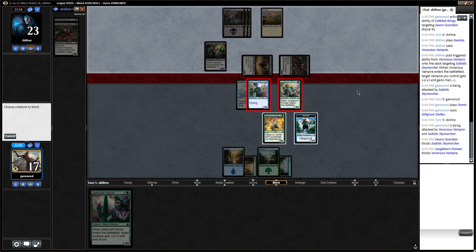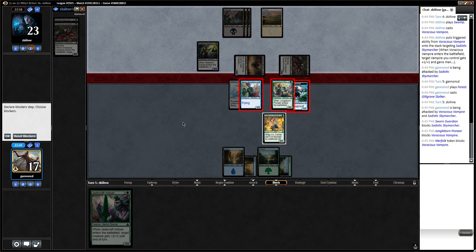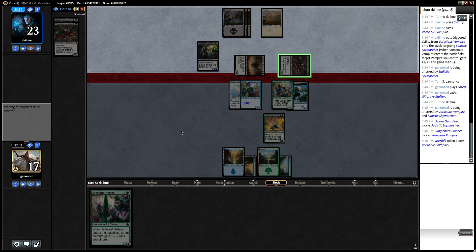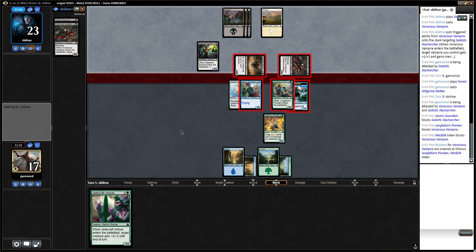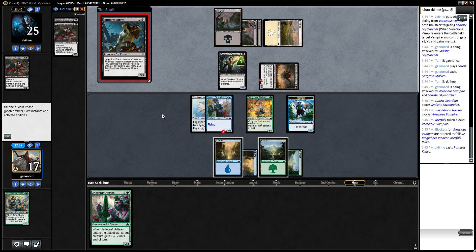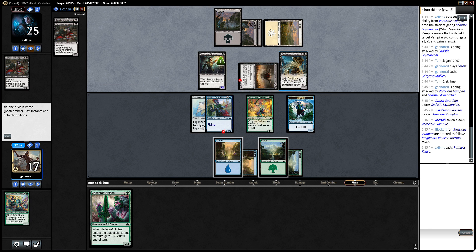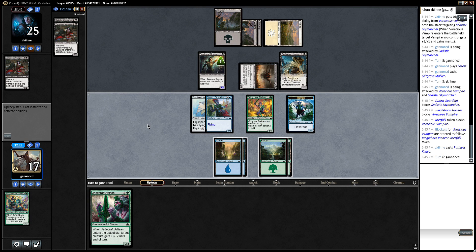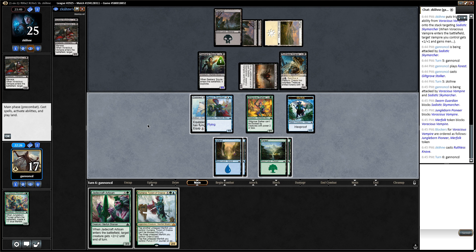A plus one plus one trick kind of owns me, but that's okay. If they have the 'your team gets plus one plus one,' that's going to be gross. Oh, and they killed the worst one — I like that. Ruthless Knave: make some treasures, sacrifice three artifacts, draw a card. He can block my Stalker — that's rude. That's a very good card. We're just going to start drawing cards here.